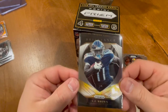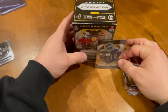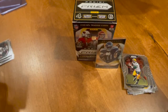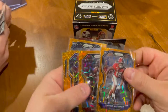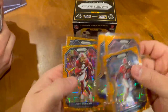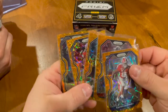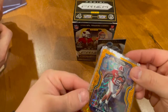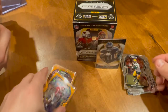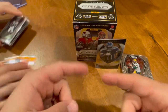All right, Prizm — this Brilliance AJ Brown is pretty solid, I'll take that. And these orange parallels, I'm really digging these — the Michael Vick, Drew Lock, Josh Norman, and Anthony Gordon. That does it for today's video, hope you guys enjoyed watching us rip this blaster box. As always, like, comment, and subscribe, and we'll see you guys next time. Peace!